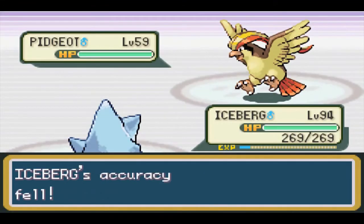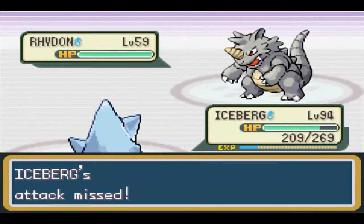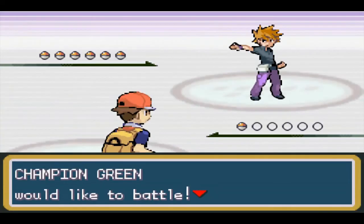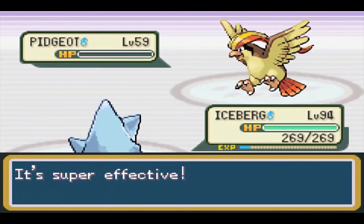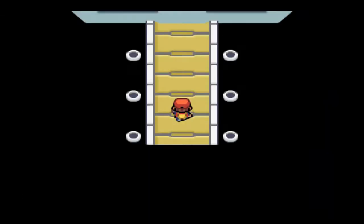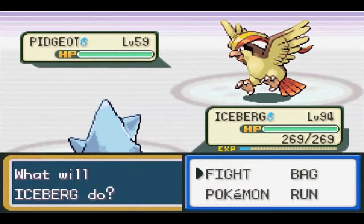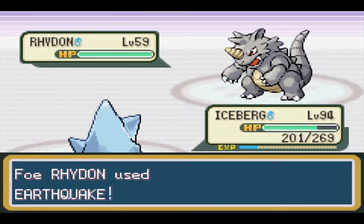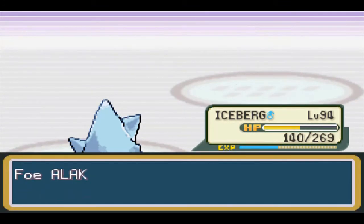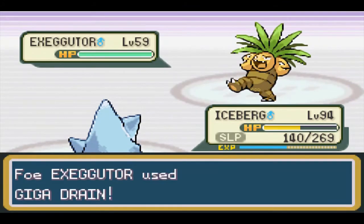This champion fight is going to be difficult, as a ton of factors need to come into play. Pidgeot needs to use Aerial Ace, otherwise he'll lower either our accuracy or attack. We also need Quick Claw to activate, or for Charizard to miss his Fire Blast, and Exeggutor needs to either miss his Sleep Powder or Quick Claw needs to activate on him. It's not impossible, but it's going to take a while.